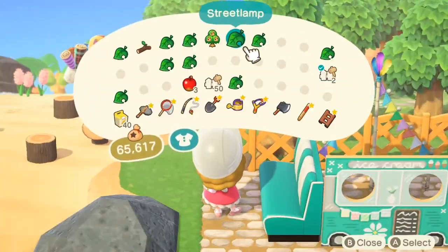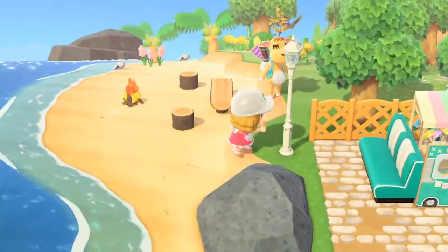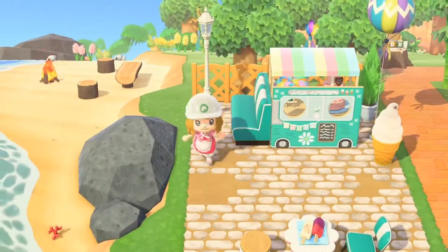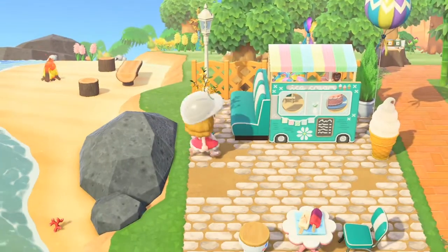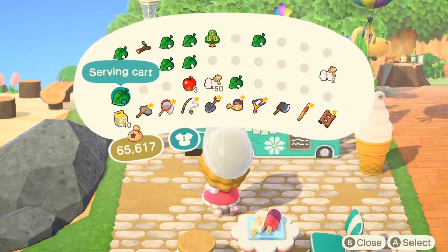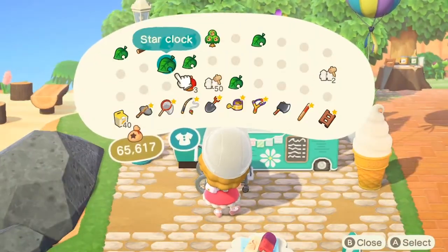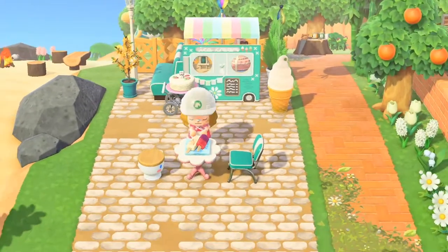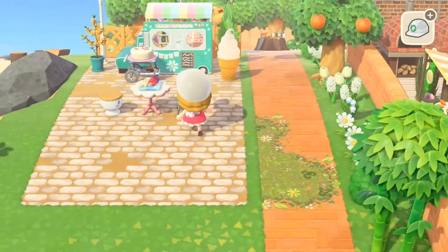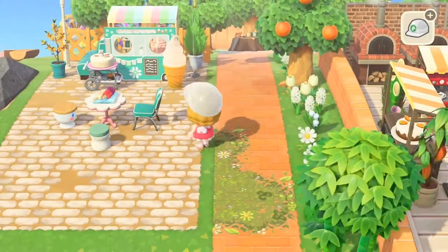I'm adding the street lamp here, but I end up switching it over to a festival flag to add some more color to that corner. I keep the forsythia in that area because it's so cute and has that teal color — I love combining all these items together. I use the mom's homemade cake items too; you could think of them as ice cream cakes. That's a big thing in Canada — ice cream cake — so I'm picturing those here.